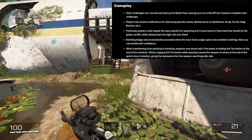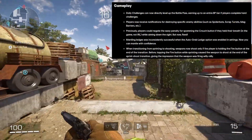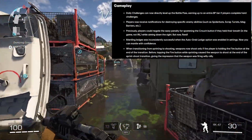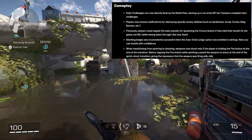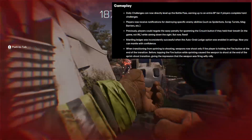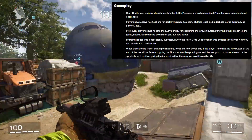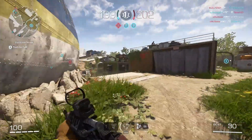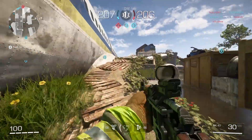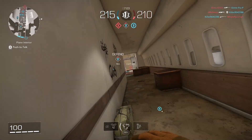And lastly, when transitioning from sprinting to shooting, weapons now shoot only if the player is holding the fire button at the end of the transition. Before, tapping the fire button while sprinting caused the weapon to shoot at the end of the sprint-shoot transition, giving the impression that the weapon was firing willy-nilly. This is more of a user error problem that has now been fixed. Anything to make you feel more in control of your character is a good thing.